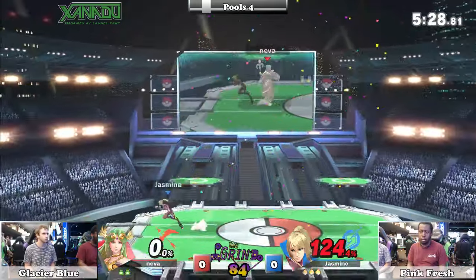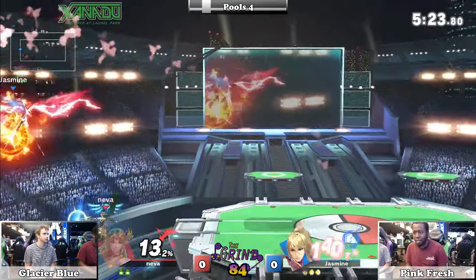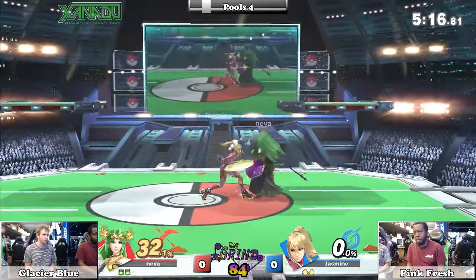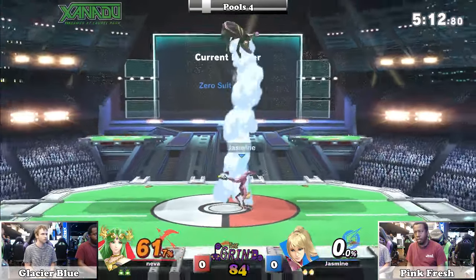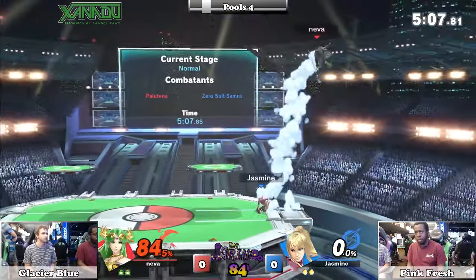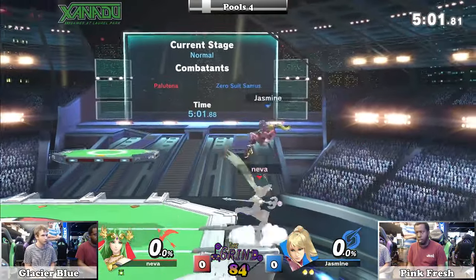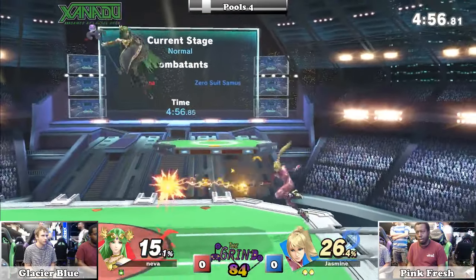Going to take Palutena out of a spot dodge with that up smash. Palutena's not going to return. A vicious off-stage diving explosive flame — take that right out. Zero Suit Samus, where are the combo throws? That was a back throw just for a tech situation. They're keeping pressure on the stage with that aerial mobility of hers. Taking that stock at 80% — that is criminal.